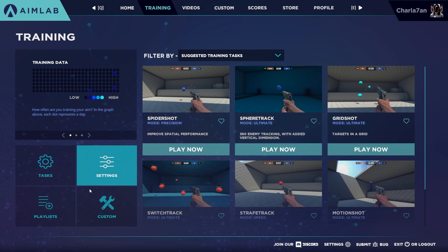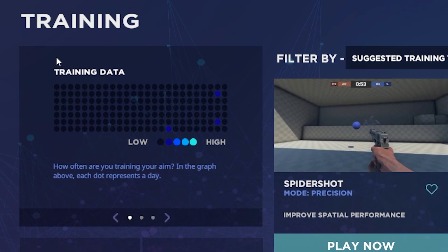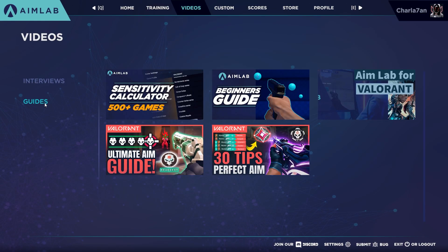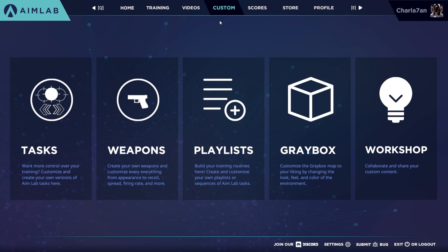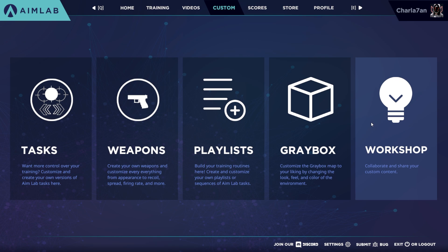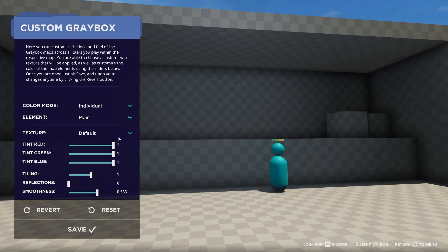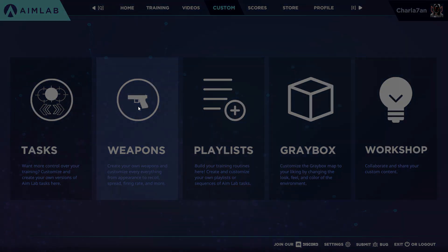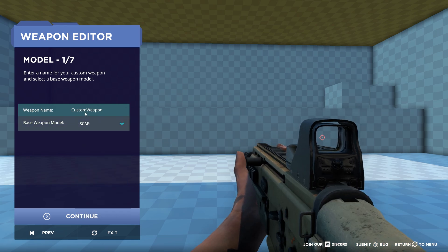In the Training bar you can customize tasks and routines for your personal needs and see your personal training data to check how consistent you are when training your aim daily. In the Videos bar you can find interviews and guides from other content creators and AimLab partners. In the Custom bar you can customize tasks, weapons, playlists, greybox and workshop. You can create your own playlists to focus on a particular aiming problem, share them via Workshop, or find my playlists and practice routines very soon. In Greybox you can customize backgrounds of maps and tasks, and in Weapons you can replicate guns from other video games — for example, replicating the Phantom's recoil and spray from Valorant to practice it in AimLab.